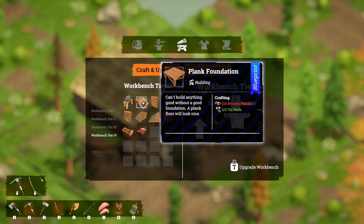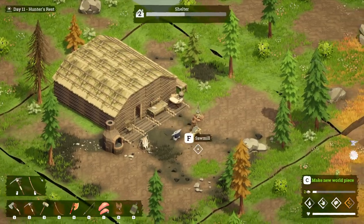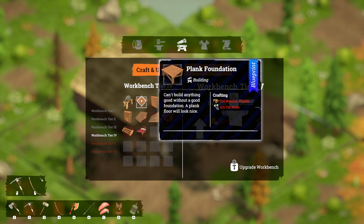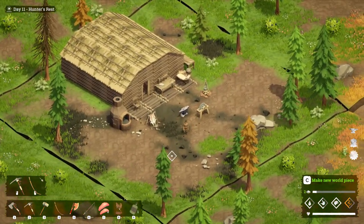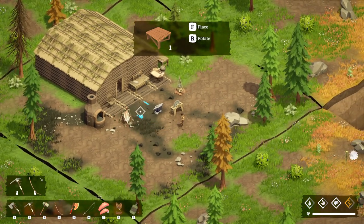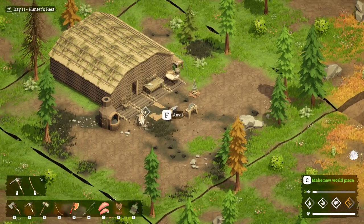The plank foundation requires tin nails and wooden planks, and it lets us build a better base. Let's make some wooden planks. It's also worth looking at the map and deciding where you want your base to be as you grow. Maybe you want to move from Hunter's Rest — if so, now would be a great time. We're going to stay here for now and put down some planks to see what goes where.